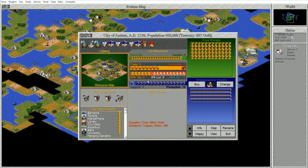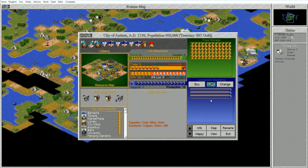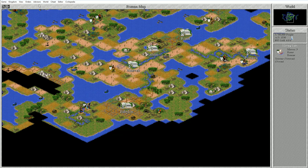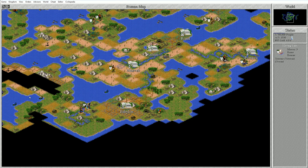We just got Invention, so I'm going to change Shakespeare's Theater to Leonardo's Workshop. We are actually getting some unhappy people. There's no penalty for switching. Leonardo's Workshop - whenever one of your units becomes obsolete because of a new technology, it is immediately replaced by an equivalent modern unit. That is very, very good. I'm researching gunpowder and I'm gonna get that in six turns. We're losing a bit of money, but I'd rather keep the technology going because they have slightly superior units - they have knights and I'm using crusaders.